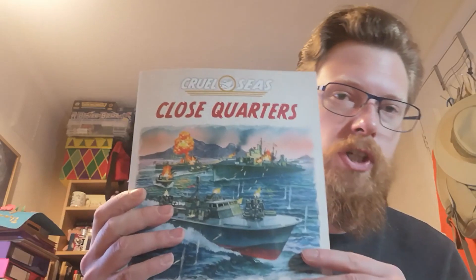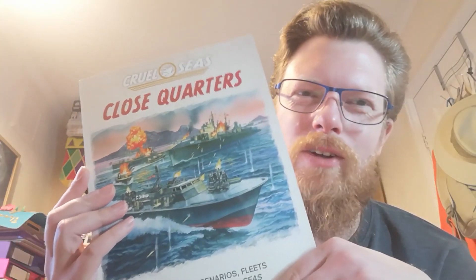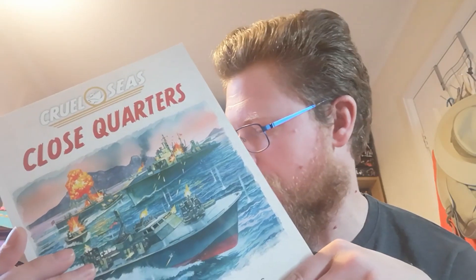The last thing in the box is Cruel Seas Close Quarters. This is not the rule book — boo — but it is a supplement. So if Kaiser does have it, hopefully he hasn't got this. Actually, Kaiser's getting a good deal out of this — he's going to end up taking at least 50% of this box set.